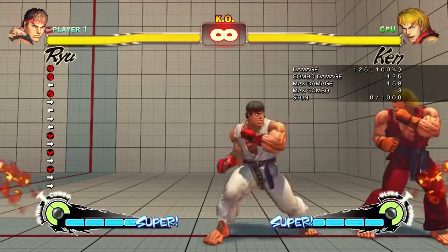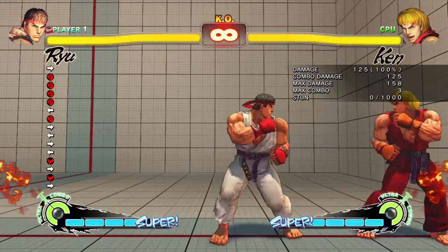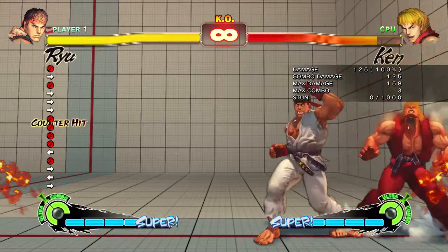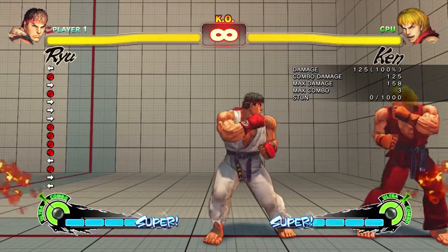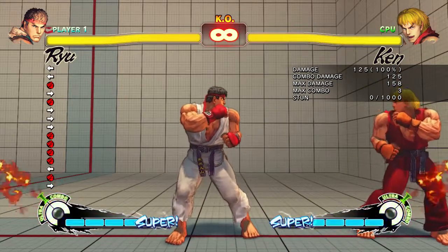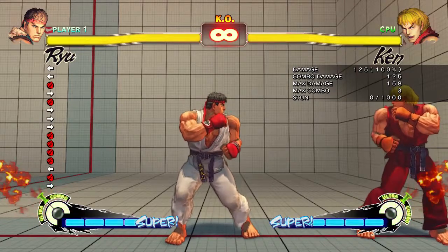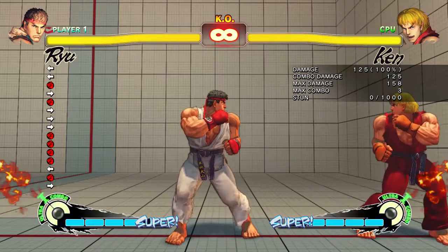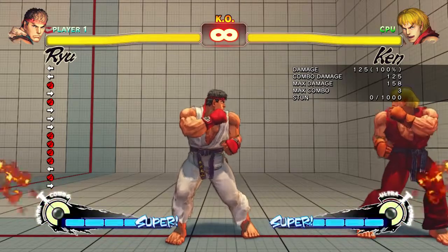Ryu's close fierce punch is specifically an anti-air with an uppercut motion. That's pretty much going to do it for normal attacks. When we come back I'll talk about throws and focus attacks. Alright guys, take it easy.